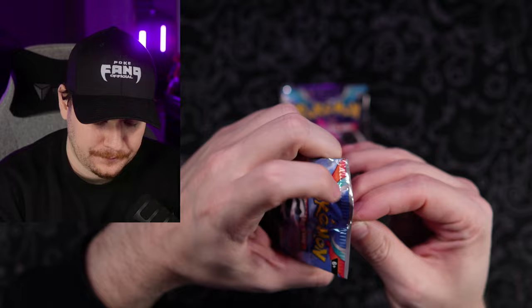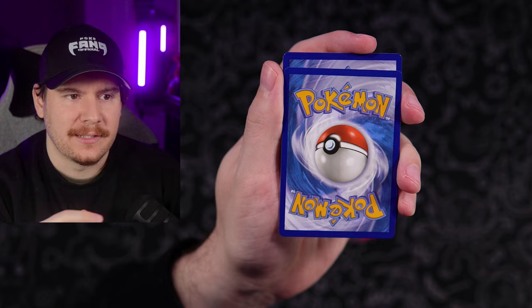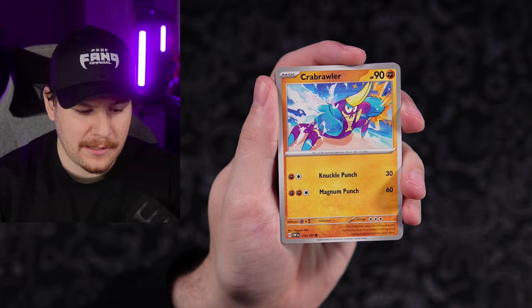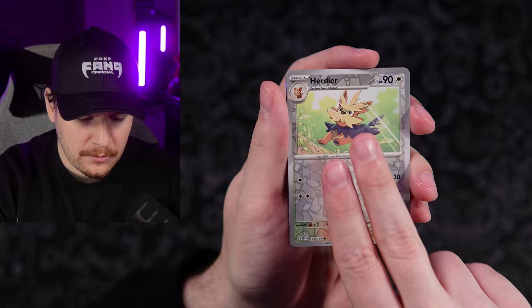I feel like these sets are coming out so fast now, it's practically impossible to remember what's in what sets. Metal Energy. Brawler, Clefairy, Capsakid, Town Store, Ninetales, Poltegeist, Toadscool, Darmanitan, Herdier Reverse, and a Toxtricity — also a Cool Trainer Ryan.